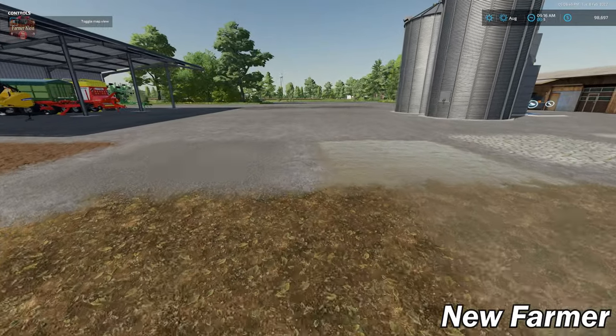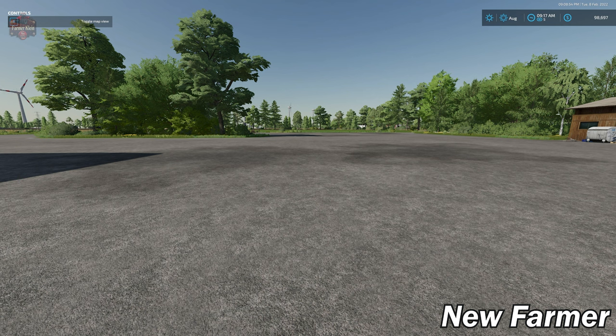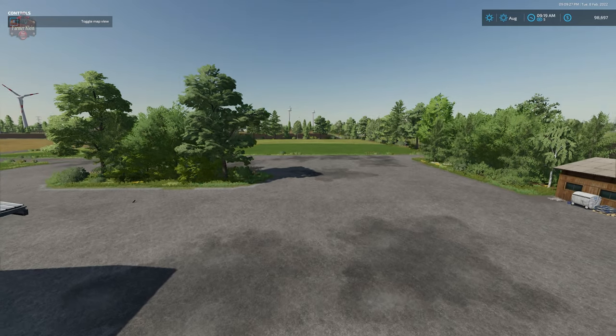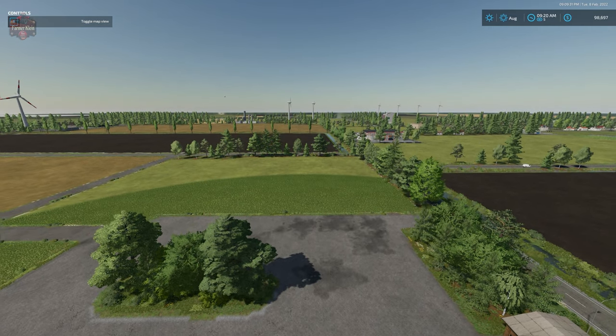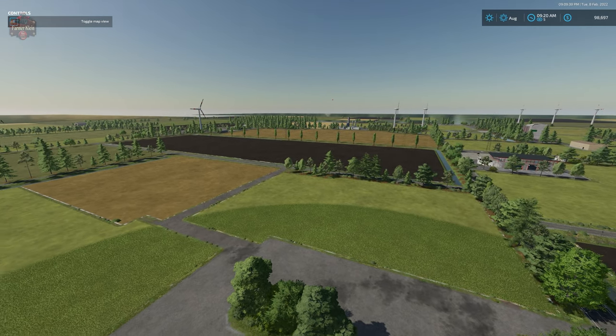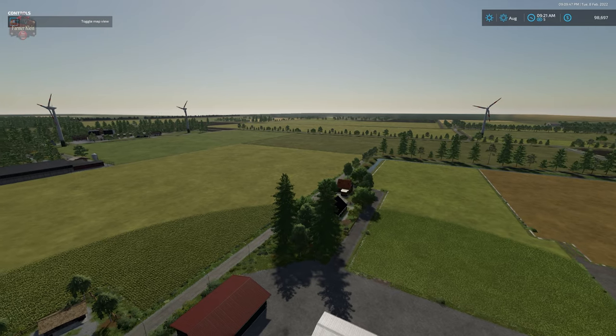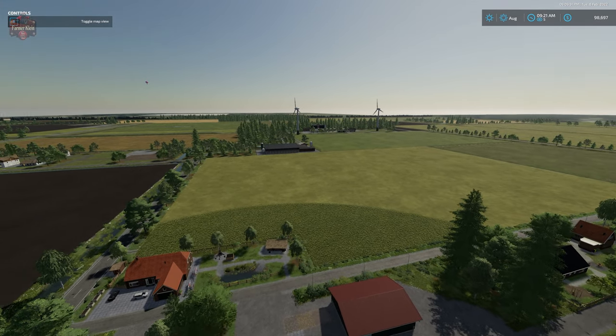With that, we're going to set up for the flyover. We'll fly around the map looking at the decorative elements from above and take a look at the various build areas where you can put down production or build out additional farms for multiplayer. All of the windmills you can see on the map are sellable, and you can put down your own money-making windmill there if you so wish.